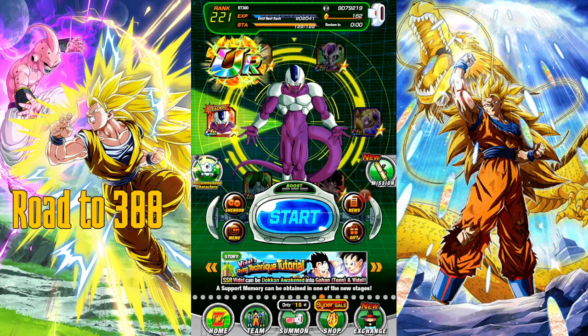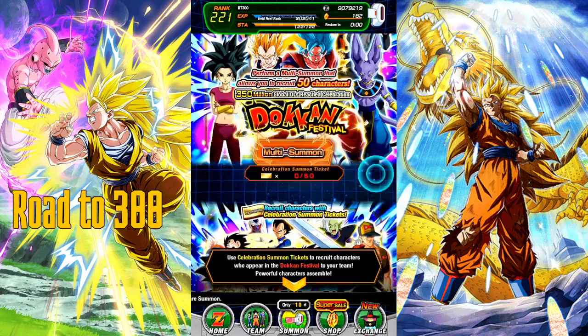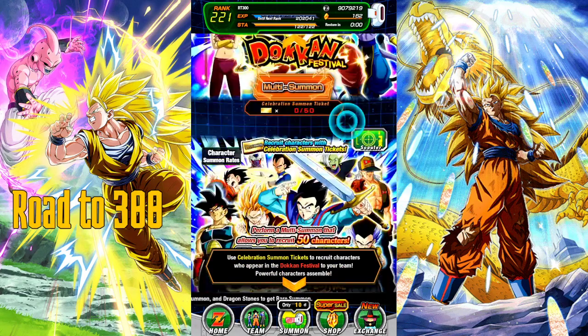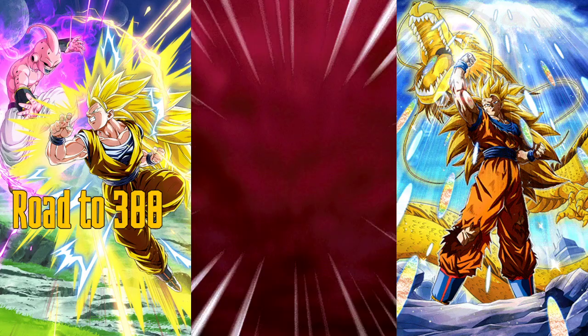Once I finish this rotation I'm going to jump into the summons — summoning for the Frieza banner. After this rotation I'm going to save up 100 stones to buy the Elder Kai banner, because I need to finish leveling up a couple of units and start on others. I'll slowly get Goku done with dozing Kais or INT Grand Kais. The Elder Kais I'll use for lots of characters to get them to SA 6 or SA 10 so when we get copies we can rainbow them.